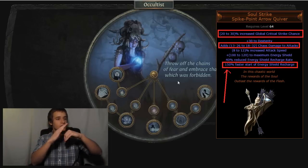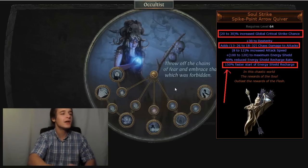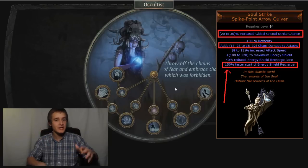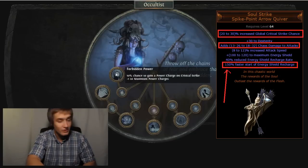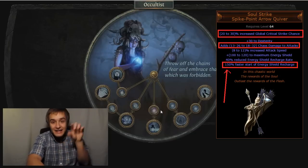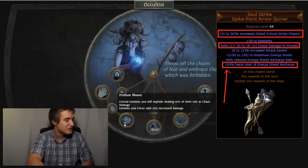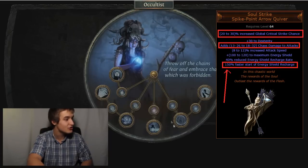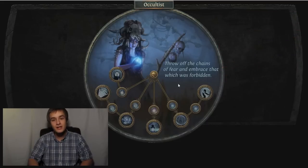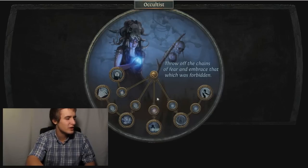I looked at this tree and freaked out — energy shield on all the small nodes, crit, chaos damage, power charge crit... and then Soul Strike quiver has 150 percent faster start of energy shield recharge. Energy shield recharge not interrupted by damage if it began in the past four seconds, and you get 45 percent recharge rate just from being here. Soul Strike bow witch CI build — soul strike witch coming at you! Ascendancy new meta on hardcore, I bet. It's a crit base so you get power charge on crit — it's so good.